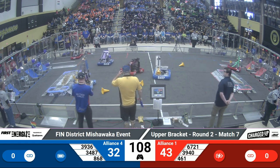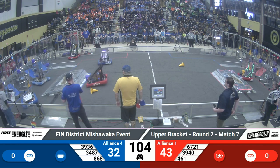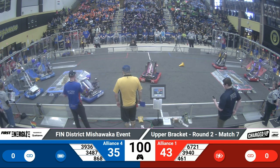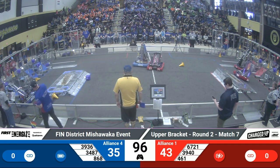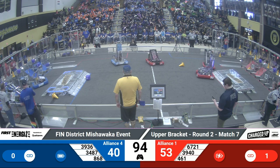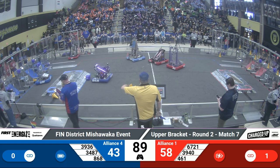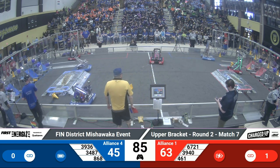Meanwhile, Red's partner, 6721 — that's going to be Tinley Trailblazers — Trailblazers are playing some defense against the Blue Alliance. But it looks like 868, Tech Hounds, with a cube — Tech Hounds drop a cube onto the grid. Over on the Blue side, 3487, Red Pride Robotics — Red Pride just put a cone into the grid.